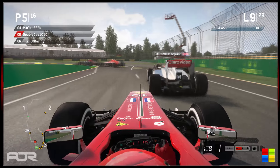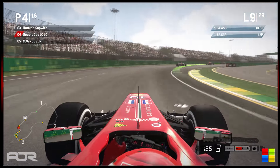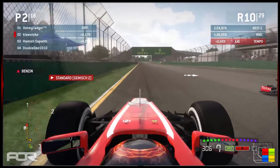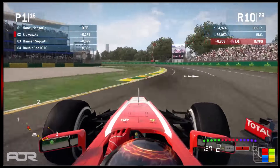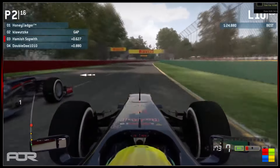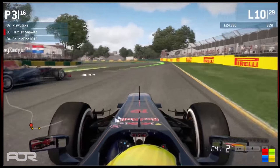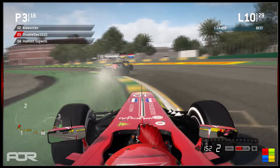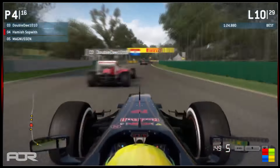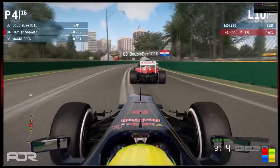Magnussen is getting involved — I think he was another prime runner — as Double D runs into the back of him, pushing him very wide through the penultimate corner. Double D will get DRS since the detection zone is back toward the middle of sector 3. Klawitski again under attack from Hamish — you can hear the breathing, he's pushing so hard. Honey Badger, Hamish, and Double D go three wide into turn 3. Hamish has the inside line but takes a very interesting line through that corner, causing him to lose out to Double D. Honey Badger hangs on to the lead, Klawitski in second, Hamish dropping to 4th — he's spent more of this lap in the grass than on the circuit.